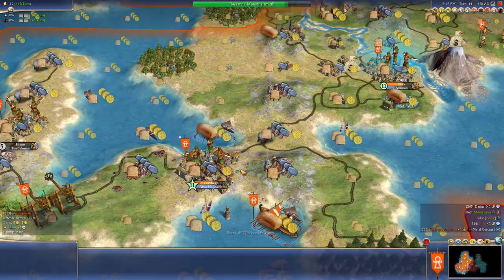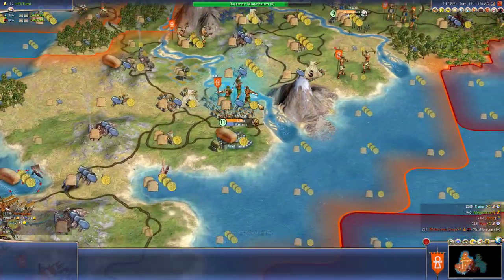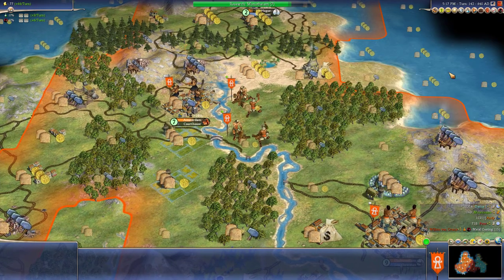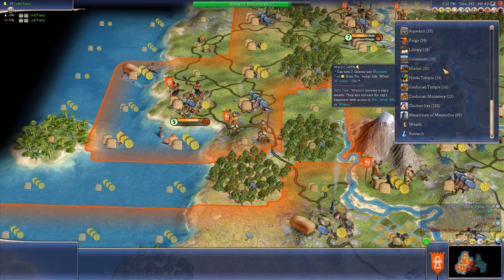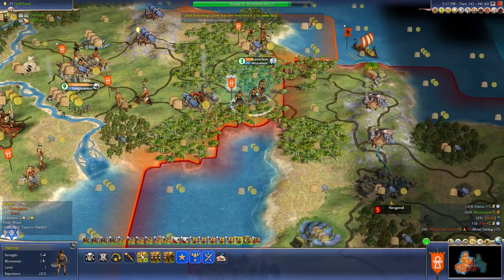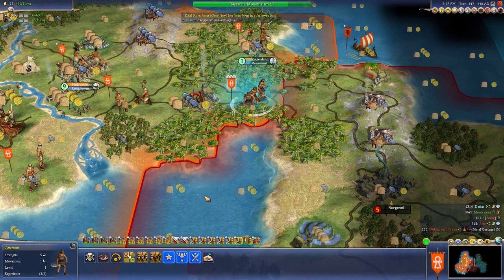Just one more turn. We'll attack in one more turn for sure. We'll also get monotheism in one more turn. We need courthouses because we've got to lower our costs. So let's go ahead and get that wherever we can. I'll get a forge here. Go ahead and get monotheism - just need 10%, we'll just stick with that for now.